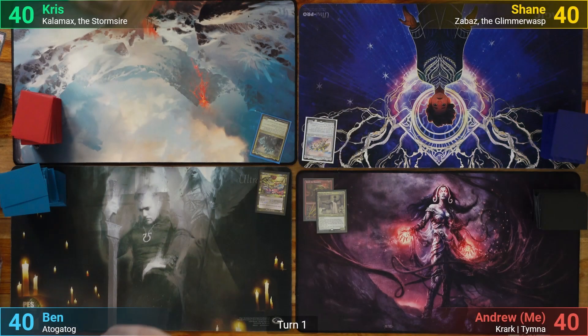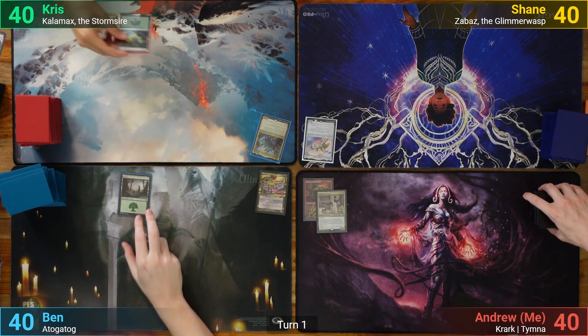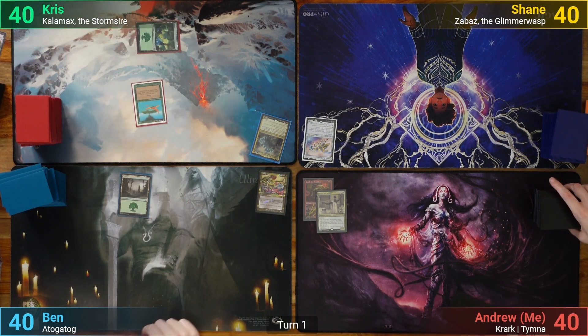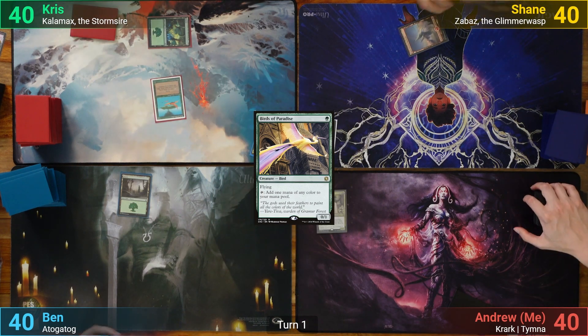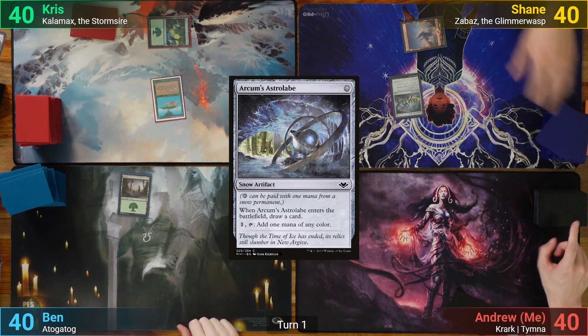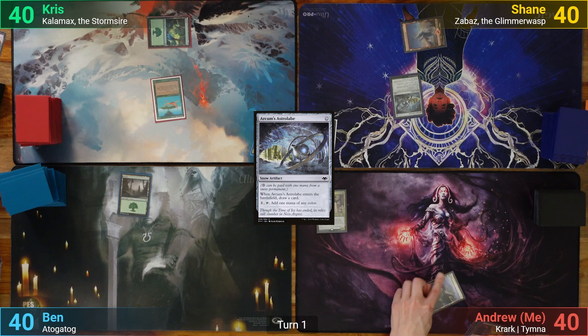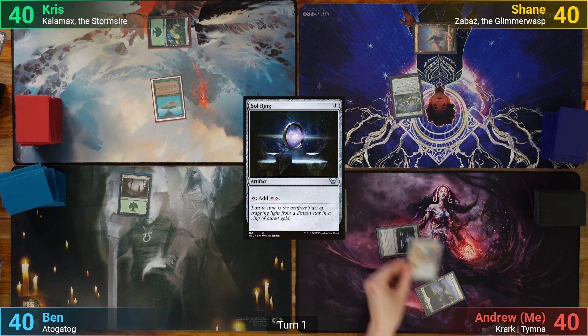Ben wins the die roll and starts us off. He draws and plays a Forest. Chris copies him, playing a Forest as well, but also casts a Birds of Paradise. Shane has a Snow-Covered Mountain and casts Arcum's Astrolabe, drawing as it enters. I've kept the stupidest hand of my life, playing a Plains and casting Sol Ring, and then tap the Sol Ring for Mind Stone.